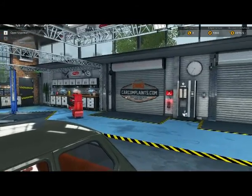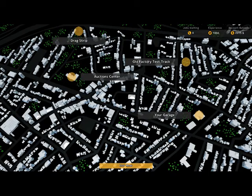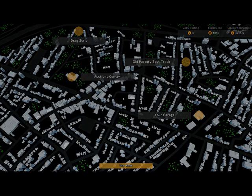Hello everyone, welcome back to another episode of Car Mechanic Simulator 2015. I am the Sock Monkey. We're going to go ahead — we got a Malik here. We're going to go ahead and take this car on the test track first. It says it's got brake problems, so let's see where we're at with our brake issues here.